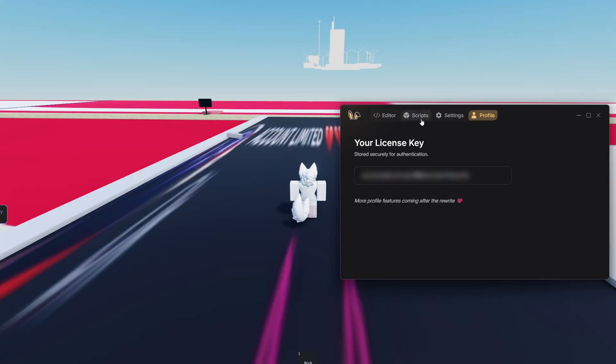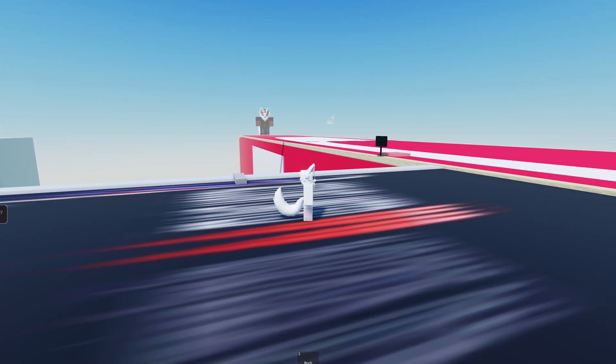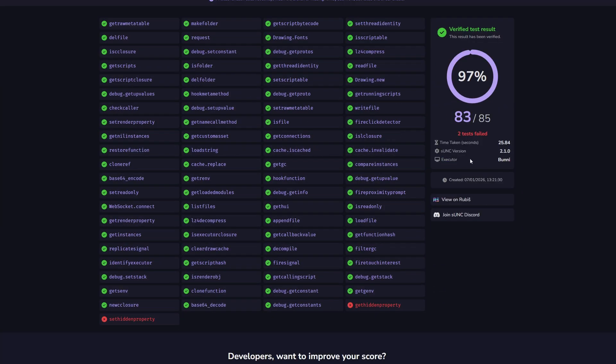In Profile, you will see your license key. There's also the console over here, and pretty much everything is working. Now I will show you the SNC result, which is this one. As you can see, the executor is Bunny and the result is 97%. Only those two functions are not working.